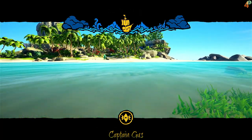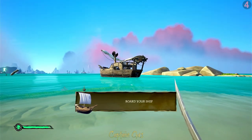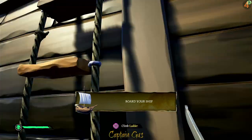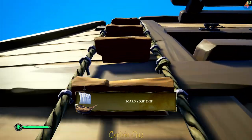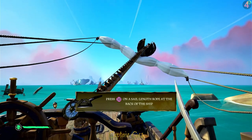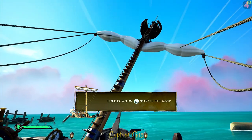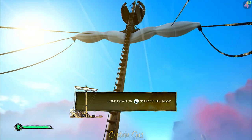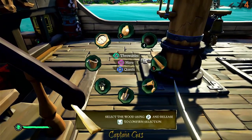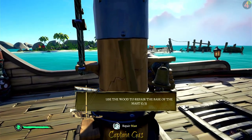Just to show you the sword lunge again - when you're in the water and on land, block then hold R2 to lunge, and just after your lunge press jump. You can see the speed going through the water. Now we need to get that mast back up - pull on the ropes. Once it's raised we need to repair it so it doesn't fall down again. We've got wood here, so walk up to the mast and repair it - there'll be three breaks on the mast to fix.